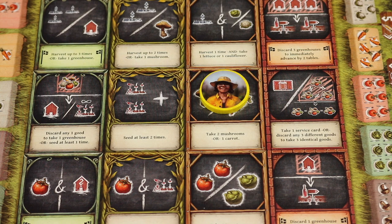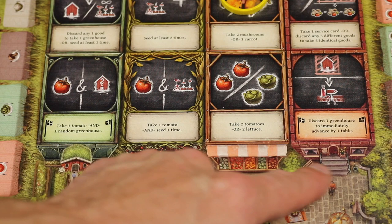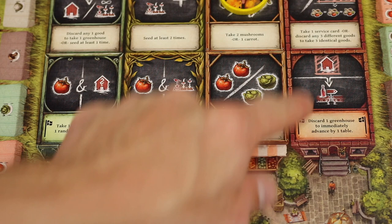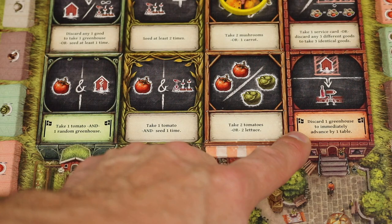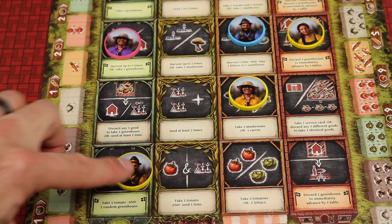Action spaces are divided into four columns from left to right: property actions, field actions, market actions, and town hall actions. Some spaces have little black flags on them. In any single column, you can never have a worker on more than one black-flagged space. So if you already have a worker on a black flag space in a column, you cannot place another in that same column on another black flag space, though you can place on black flag spaces in other columns.